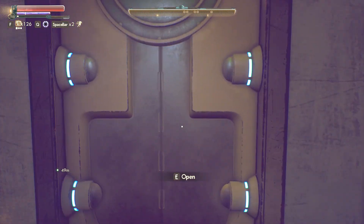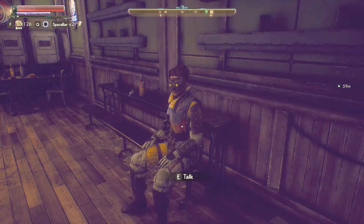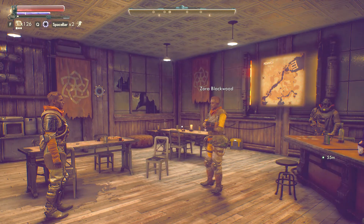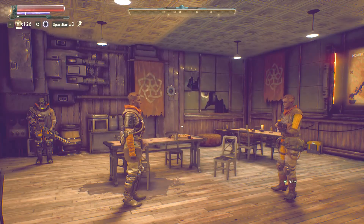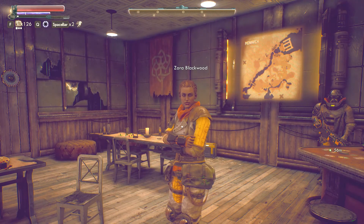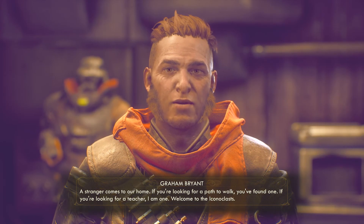Think there's gonna be anything over there. Still no workbench. Who's in here? What's up this way? We felled it, mind. But we lost two runners and five gun hands. A total failure then. So much for the ruins. And hell only knows where the van Noys are — they never showed. Ah, let's talk later — it seems we have company. Hi. A stranger comes to our home. If you're looking for a path to walk, you've found one. If you're looking for a teacher, I am one. Welcome to the Iconoclasts.